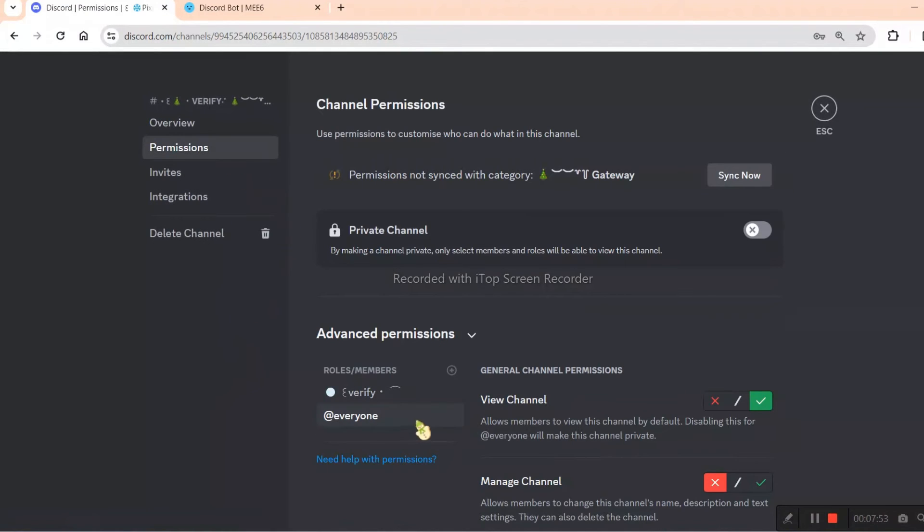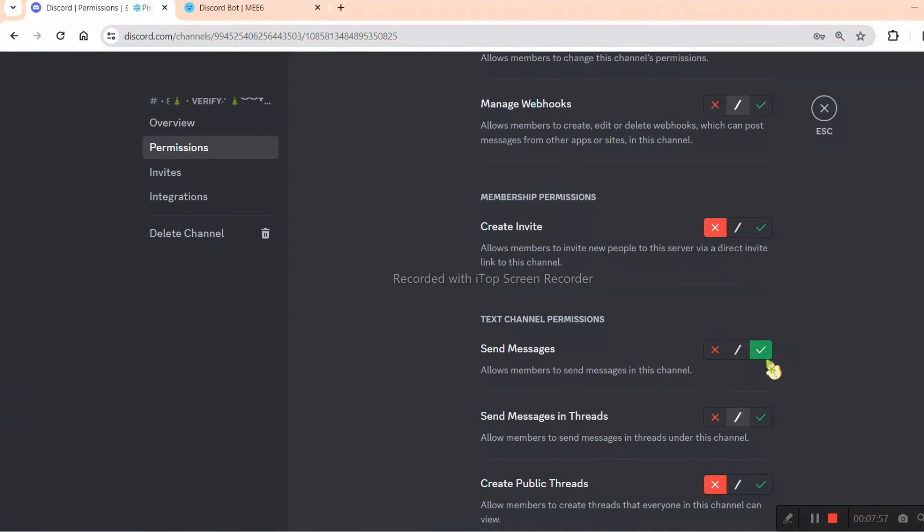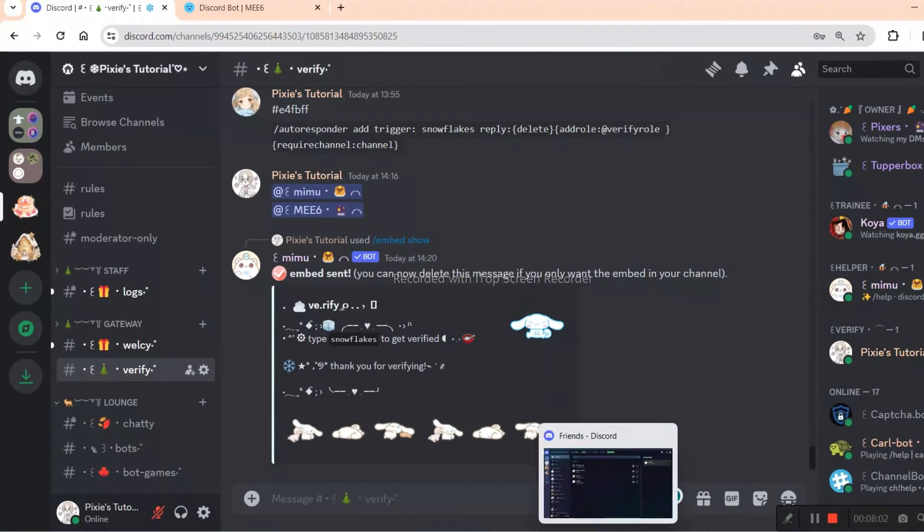Now just go to channel settings, click permissions. In everyone's role, give enable view channel perm and send message perm, but don't give media perm. And for the verify role, deny view channel perm.